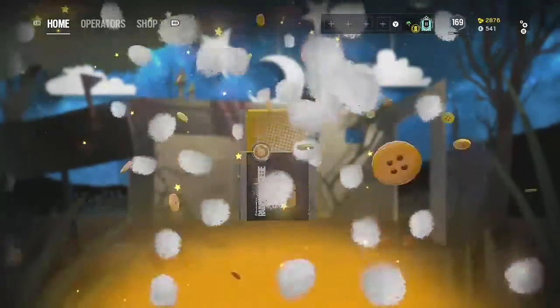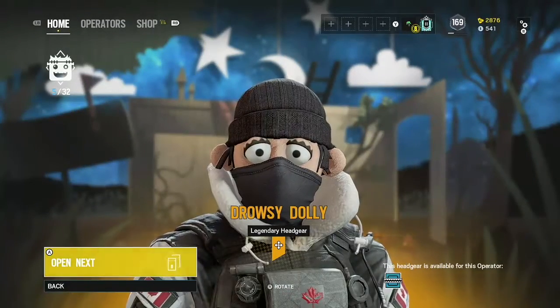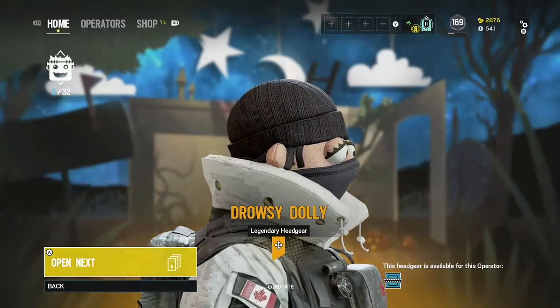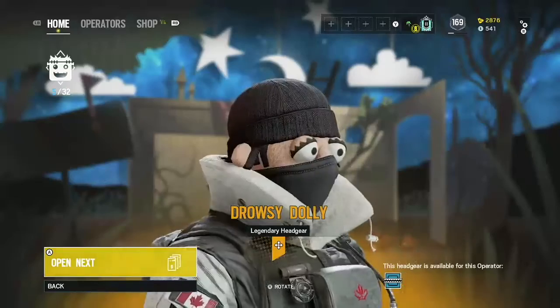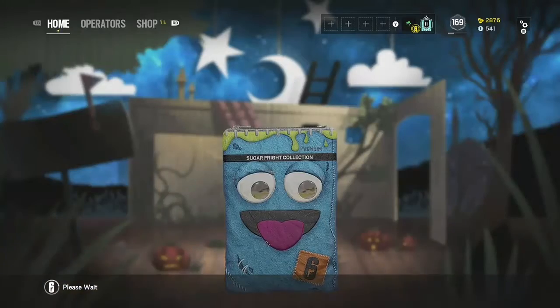Ooh, headpiece! Frost's headpiece. This is cool. I like how big the eyes are — they're more like puppety. Do characters blink in Rainbow Six? Comment down below, because I really don't know. I assume these ones definitely wouldn't blink because they're puppets. But Drowsy Dolly — I really like this.